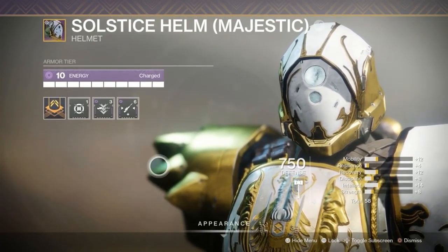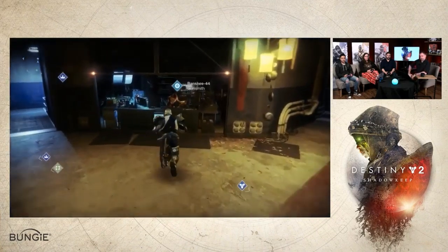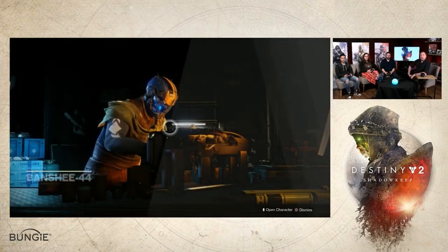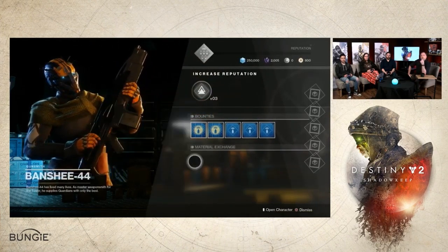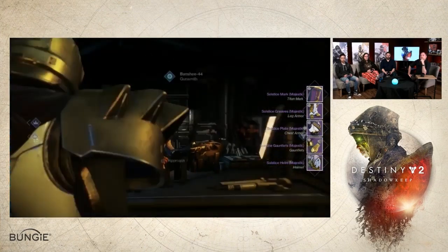There are three slots: two for perks and one for armor stats. Each armor piece comes built in with its Intellect, Discipline, Strength, Mobility, Resilience, and Recovery — all set with their own base stats.